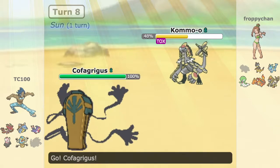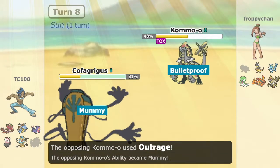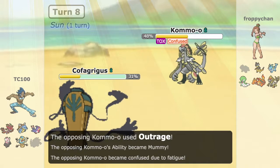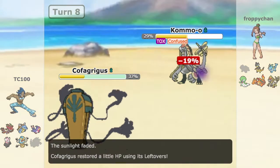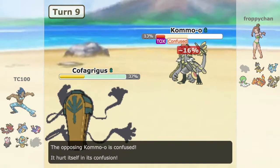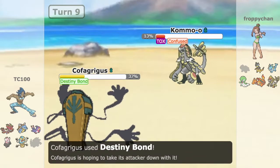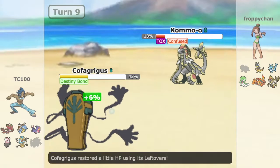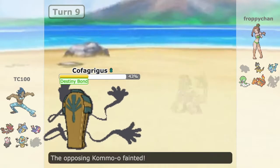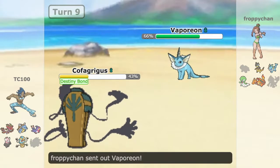I go into Cofagrigus, figuring I could use it at this point — and holy crap, that does a lot of damage from Kommo-o. It might be a special set. He has himself in confusion, and I go for Destiny Bond. He is faster than me, so that move wasn't the brightest idea. But he ends up getting KO'd anyway — a weird set of events there.